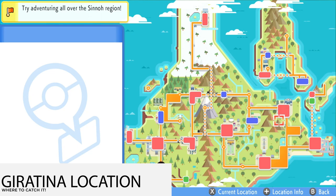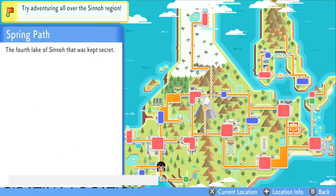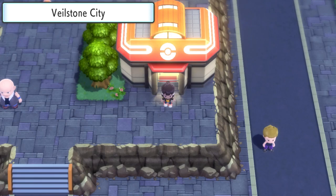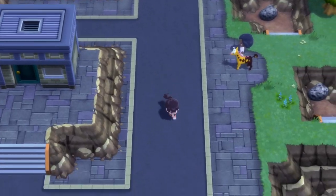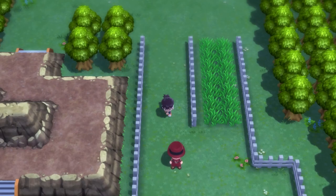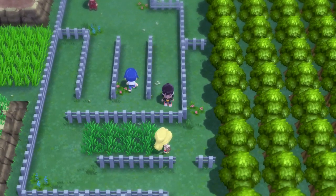So if you open up your minimap, you'll go ahead and see the Spring Path, which is the fourth lake of Sinnoh that was kept a secret. In order to get there, you're going to have to fly out all the way towards Veilstone City. Once at Veilstone City, you're going to start to head south, continue going down, go through this building, come out on Route 214, head down this path. Keep going — it's a little bit tricky here because of the fencing, it's very annoying.